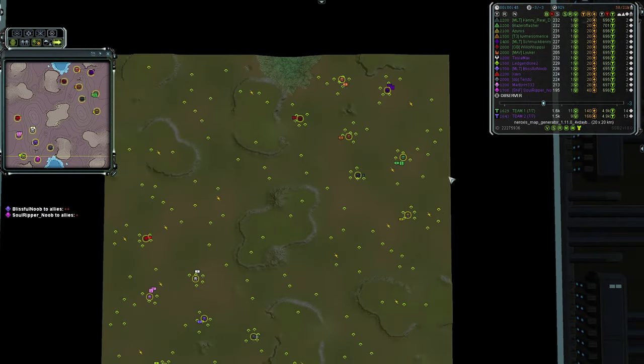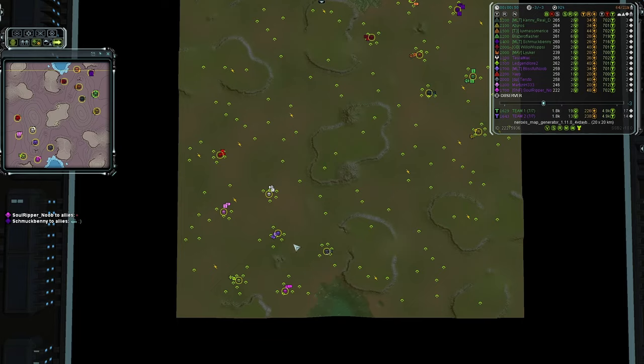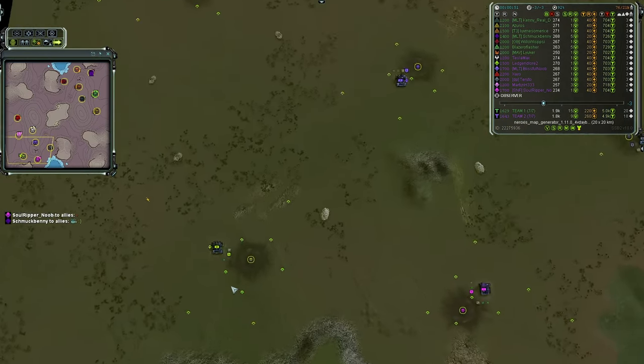For Team One's side of the map, they have four Cybrans, two UEF, and one Seraphim, which means Team One does not have access to Aeon technology. Starting up with Team Two is the regular air slot player.